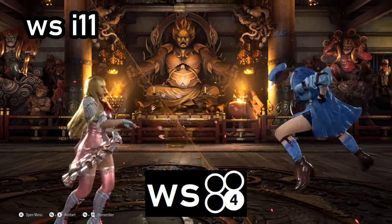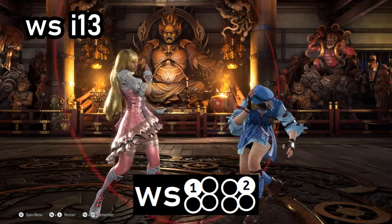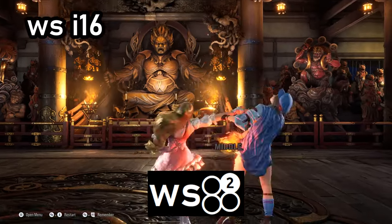For while-standing punishment: for i-11, she gets while-standing 4; for i-13, she gets while-standing 1-2; and for i-16, she gets while-standing 2 launch.